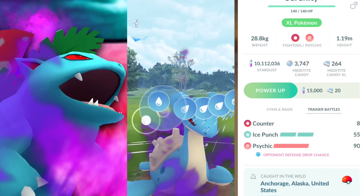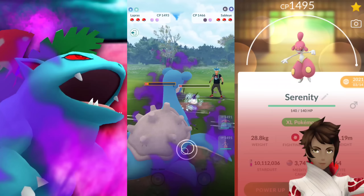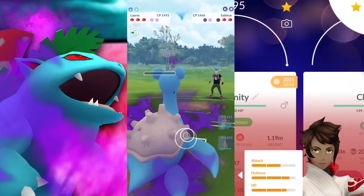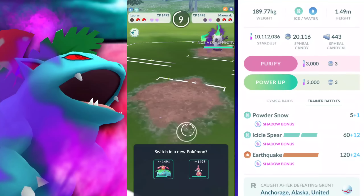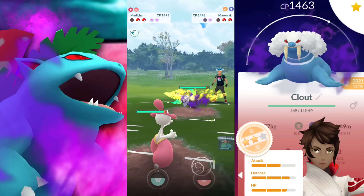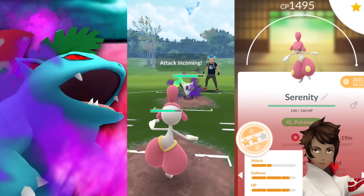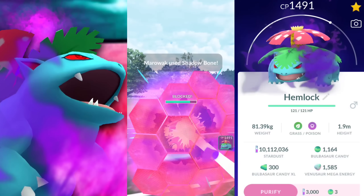Now we do have Lapras on the team here. I didn't really include this as one of the Pokemon because getting that legacy and shadow is not the hardest thing in the world, but then you got to farm frustration. So we're going to exclude that. Venusaur is more accessible seeing that you didn't have to have an elite TM — we had an event where you can evolve it, as well as the extra community day — so we'll leave it at that, as well as Umbreon and Medicham.